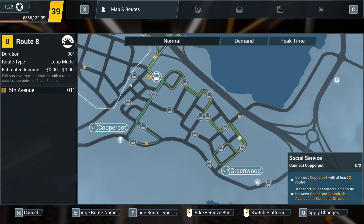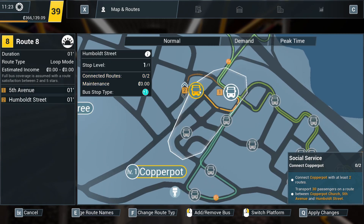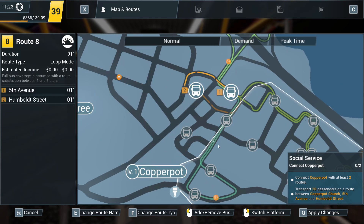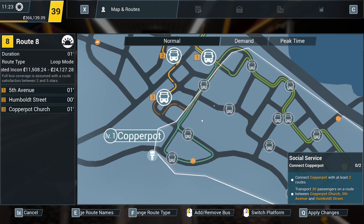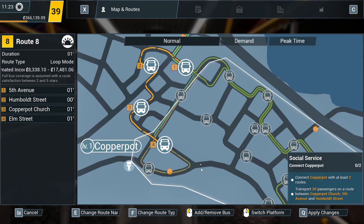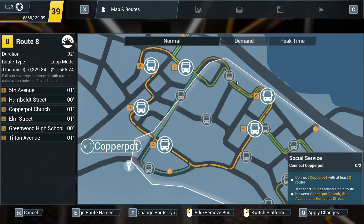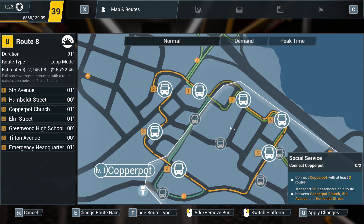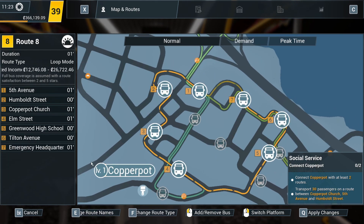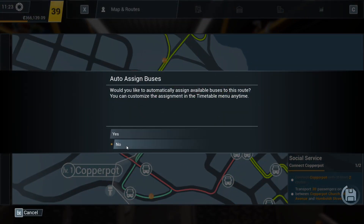So there, and then... Stop putting that there. There we go. Change that. There. You can go there. And then go to there, to there, to there. I think that's splendid. That's jolly good. We'll apply the changes. So that's a little circular route.